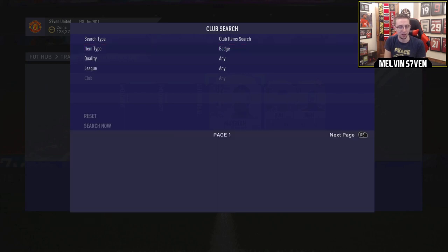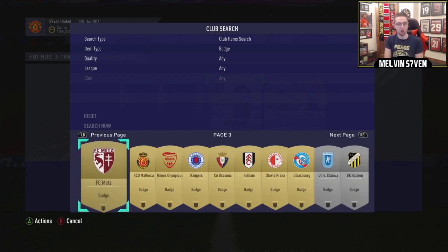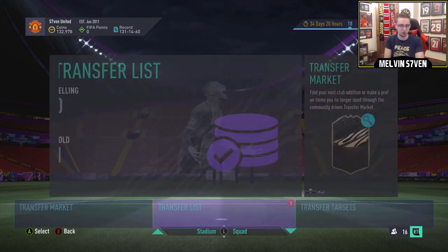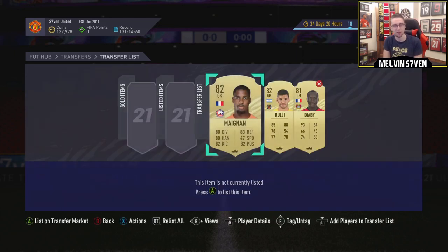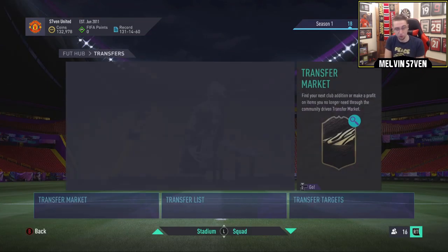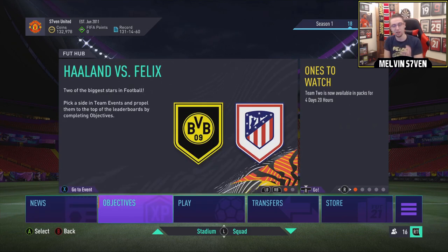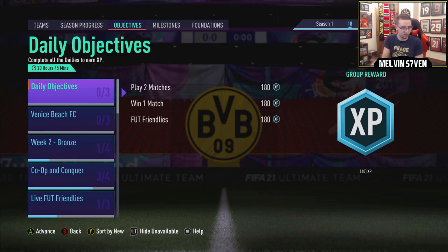In terms of badges, I don't think I've got either the Dortmund or the Atletico Madrid badge. But yeah, whenever this is done, the Atletico Madrid kit just sold for 5k - easy coins. That would have been about a thousand before today, so it's a good investment opportunity whenever they do the next ones. My guess is something like PSG, Bayern Munich, Real Madrid, Barcelona, Man United, Man City, Chelsea - the big clubs.